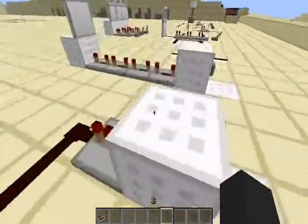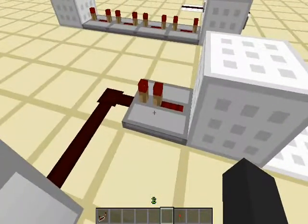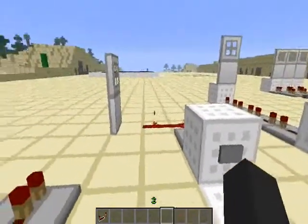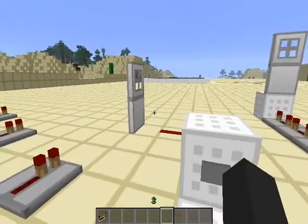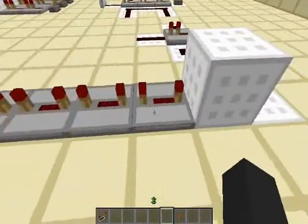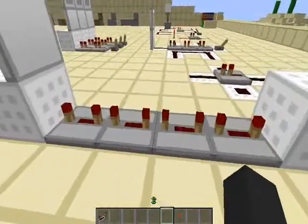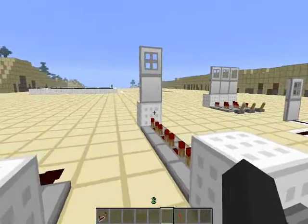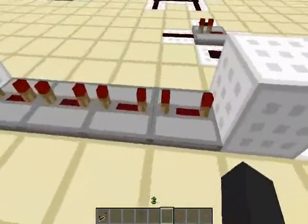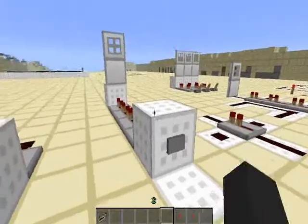Right here I have a setup where I have a block that I'm going to power with this button. This redstone repeater, set at one-tenth of a second delay, is going to affect this redstone, which is going to power the door. You can see that because it is just a one-tenth of a second delay, it is very hard to notice. However, when I have multiple redstone repeaters linked up — these are all at full delay, which is four-tenths of a second — it will cause a 1.6 second delay, because this is four redstone repeaters with a four-tenths of a second delay on each. You can see it is a much longer delay.